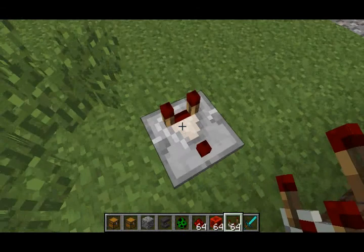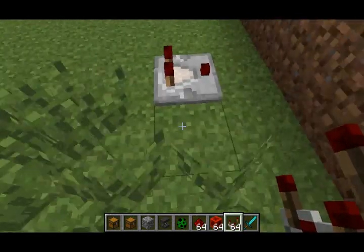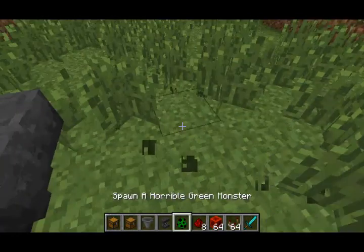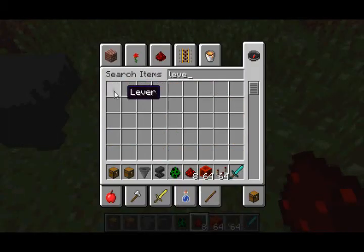The texture for the redstone comparator has been slightly changed. As you can see, it appears to be a bit more whitish now, and the white stuff is the Nether Quartz that you crafted with. They've also made some improvements to the Hopper block — it now has an inventory icon, and if you look closely, its texture has also been slightly changed as well.